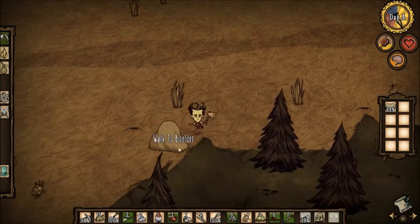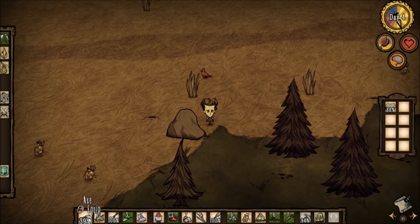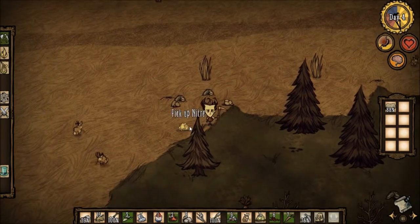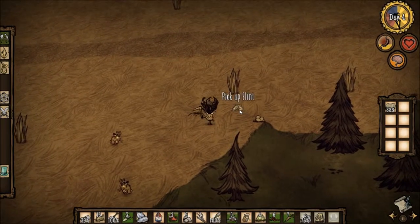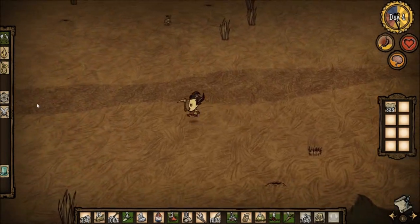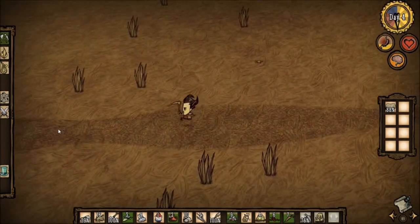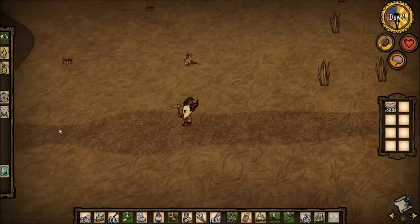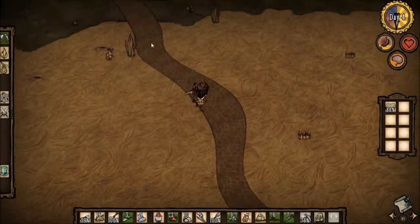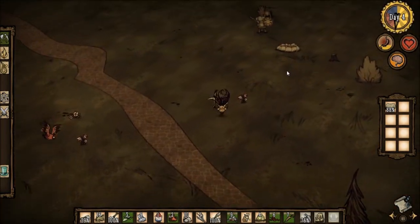Oh look, there is a boulder — let's mine it. Where is my pickaxe? Oh, it's here. Again, no gold nuggets. I'm using the sprint again. Maybe I should go down from here the next day to find manure. Man, this game is hard when you can't find the materials you need.